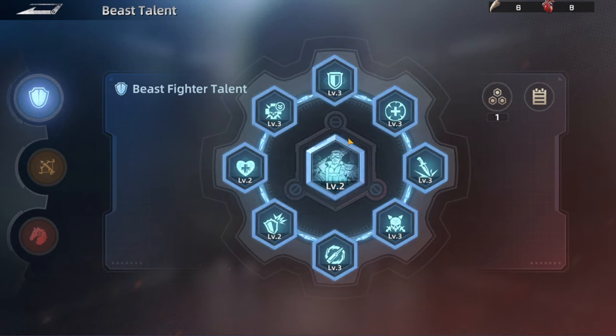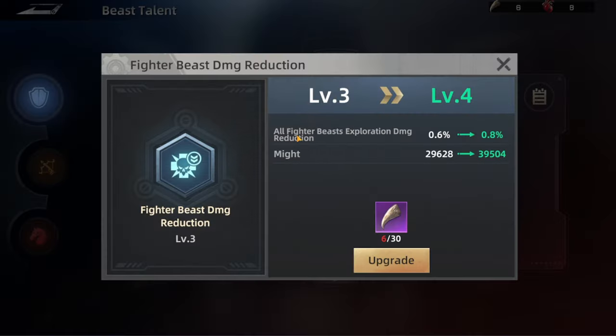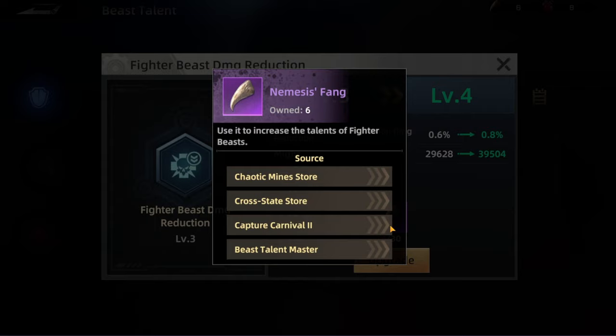The next one is going to increase the fighter beast exploration attack by a specific number. Each one of these talents gives you specific stats for either the beasts or the troops from the fighter type. This one here gives all fighter beasts in exploration a 0.6% damage reduction, and we can level it up as well.